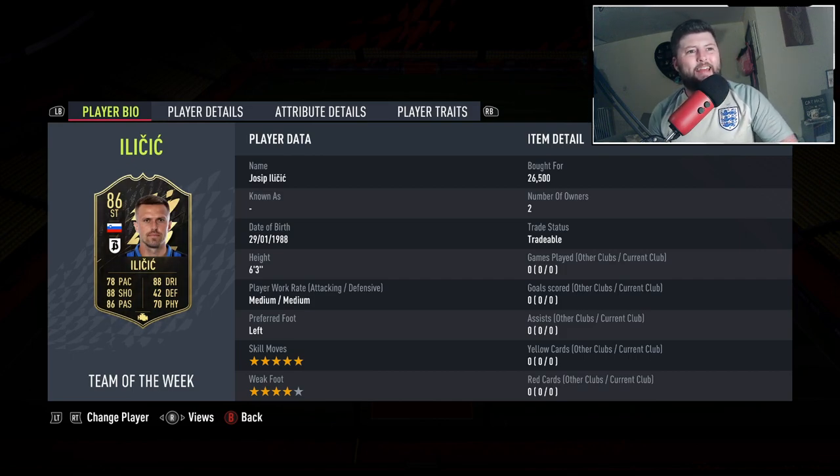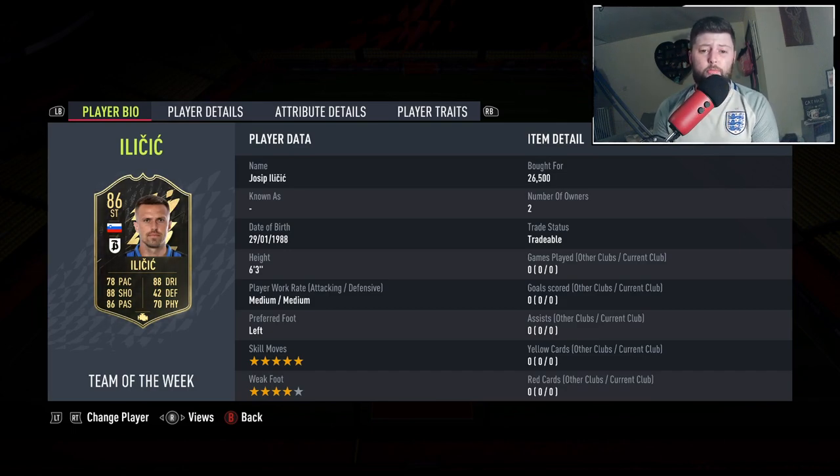What is going on guys, today we are looking at Iličić - I think that's what his name is. He is a five star four star, he's going to be an interesting one because we've got the Serie A squad. He's always been a goal scorer for me and most definitely he is more of a center forward CAM than he is a striker.